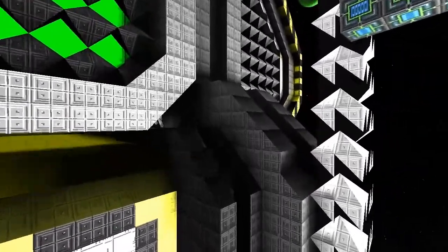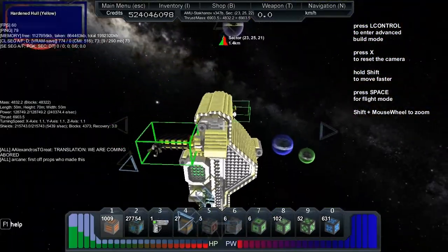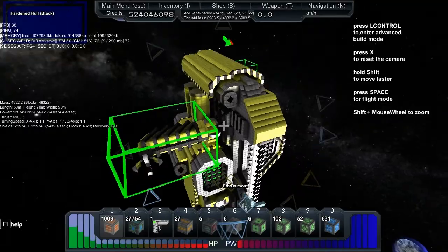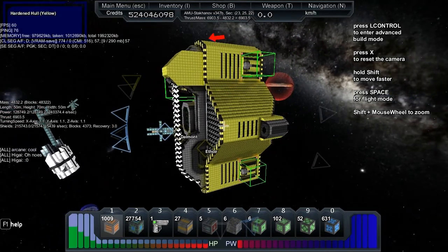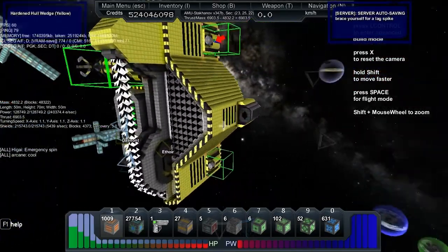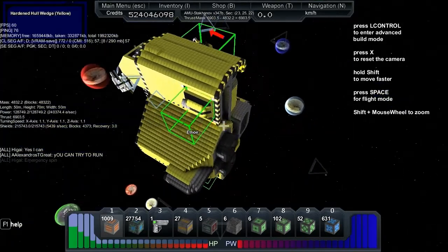Let's do the stats. Looking in build mode: it has a mass of 4832, a length of 50, a height of 70, and a width of 50 — the height of 70 being the clue that it's supposed to go this way. The thrust is 6903, power is 128,000 with a 240,000 per second recharge. The turning speeds are 1.1 on the X, 1.1 on the Y, and 1.1 on the Z. It has 215,000 shields and 5,500 shields per second recharge.